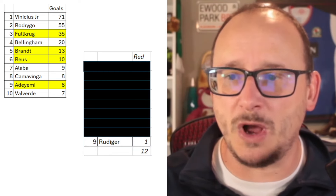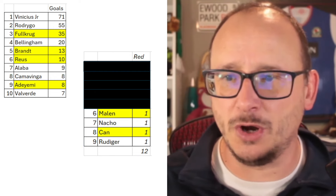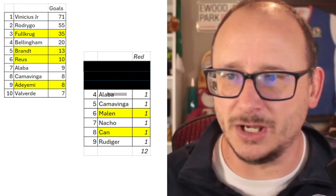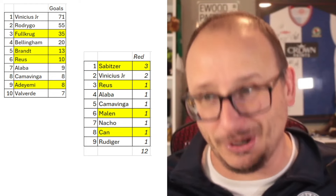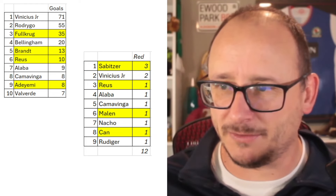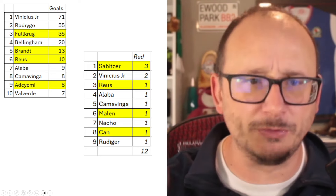Let's take a look at the red cards — 12 in total. Rudiger got one, Can got one, Nacho got one, Marlon got one, Camavinga got one, Alaba got one, Royce got one, Vinicius Jr got two, Serbitza got three. So Dortmund got six of the 12 and Real Madrid got six of the 12.